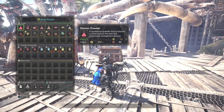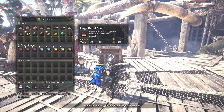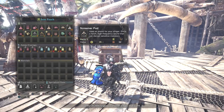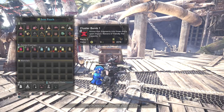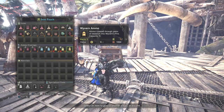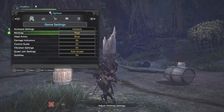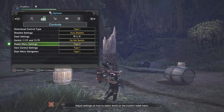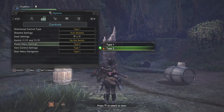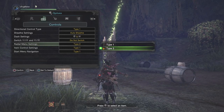So in your loadout, make sure you have Farcaster, Gunpowder level 3, Bomb Berries, Mega Barrel Bombs, Sleep Ammo, and Paralysis Ammo — just in case you don't get those Spare Shot procs. You can just disable and then Wyvern Shot them or Sleep Bomb them and hope they die. And of course, the most basic thing: don't forget to adjust your radial menu to Type 2 to enable fast crafting of cluster ammo 3s while reloading.